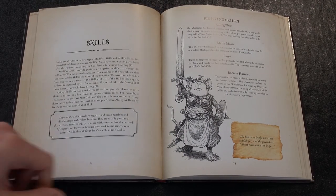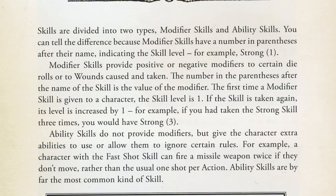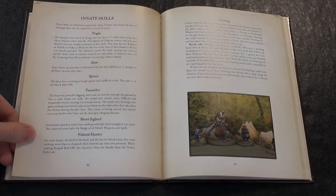Each character may be given a range of different skills, which all make use of one of the core statistics. There are six skill areas: fighting, shooting, cunning, stealth, movement and innate.